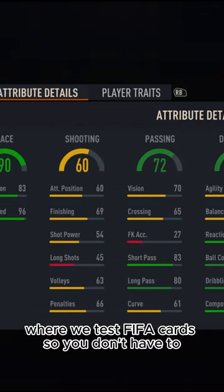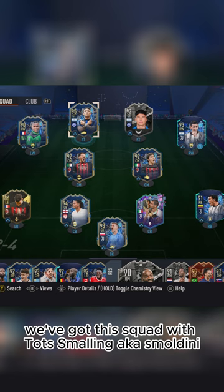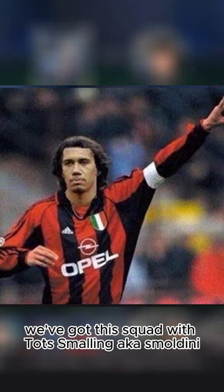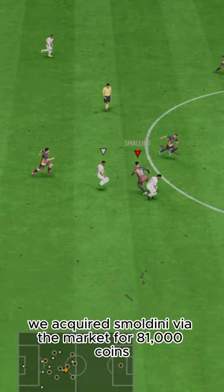Welcome to Baller or Bust, where we test FIFA cards so you don't have to. Today we've got this squad with TOTS Smalling, a.k.a. Smaldini. We acquired Smaldini via the market for 81,000 coins.